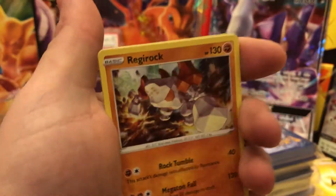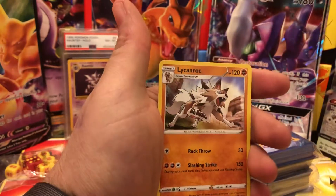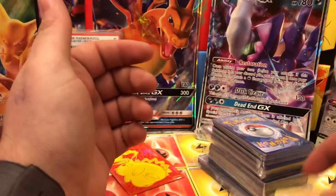It's a nice hollow — I have it, but it's a nice hollow. Hawlucha! I remember I used to pull those like crazy. Lycanroc.